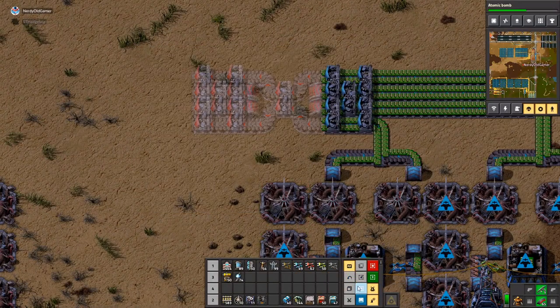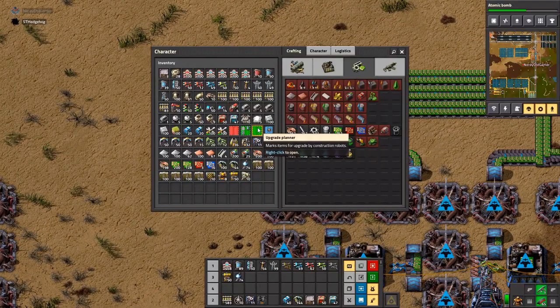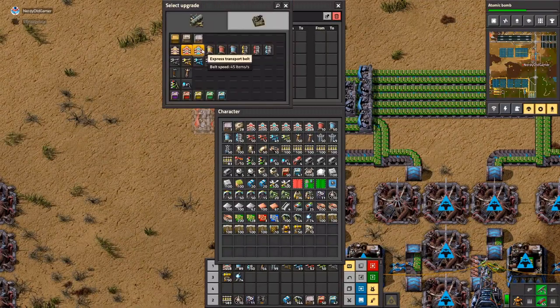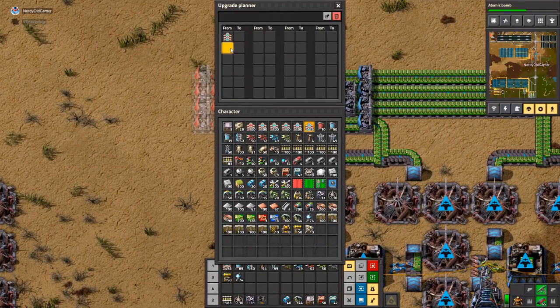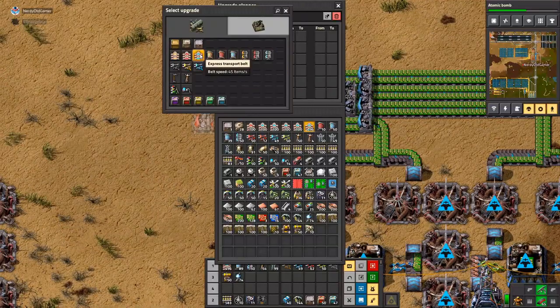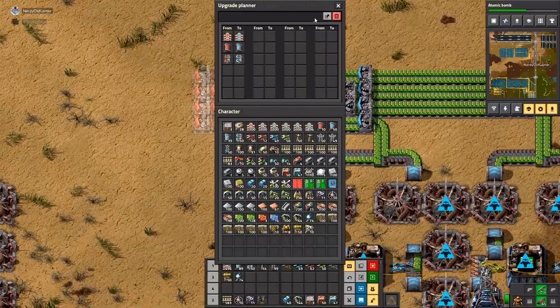Upgrade planner... upgrade... upgrade planner. That was a Matrix reference, wasn't it? Okay, it was — I thought so.